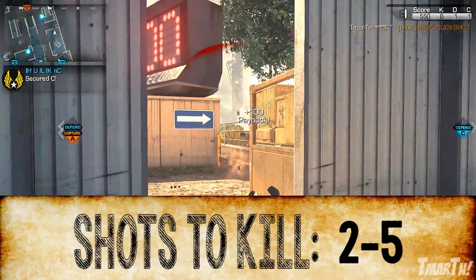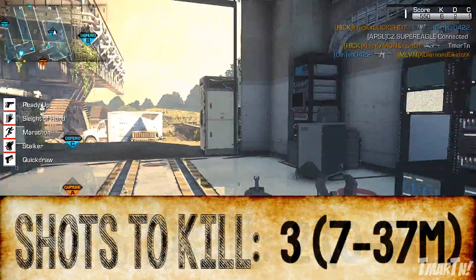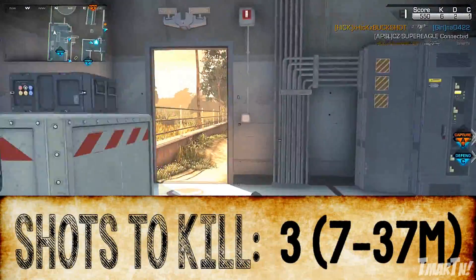For shots to kill, with 50 to 24 damage it's two to five shots to kill. The two-shot kill range is up to seven meters, which is really close. The three-shot kill goes out to 37 meters, which is pretty good. From there, it drops down to a four to five shot kill.